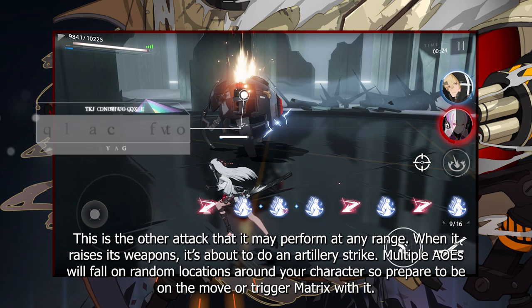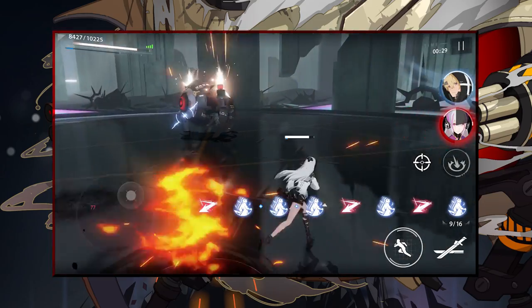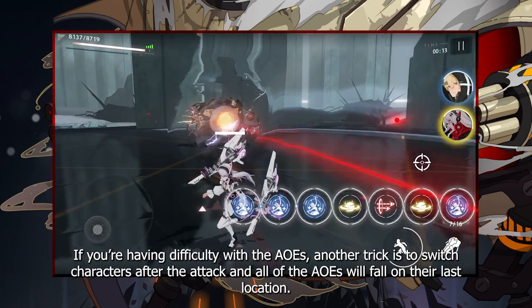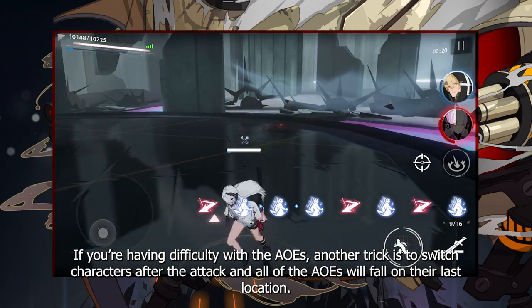This is the other attack that it may perform at any range. When it raises its weapons, it's about to do an artillery strike. Multiple AoEs will fall on random locations around your character, so prepare to be on the move or trigger matrix with it. If you're having difficulty with the AoEs, another trick is to switch characters after the attack, and all of the AoEs will fall on their last location.